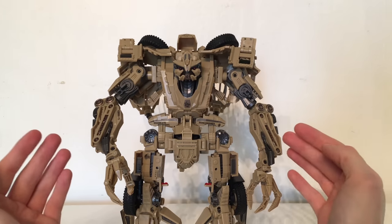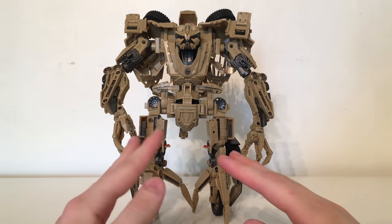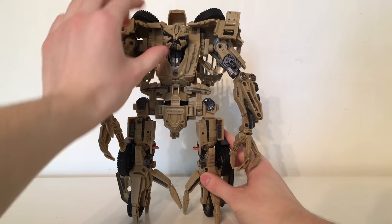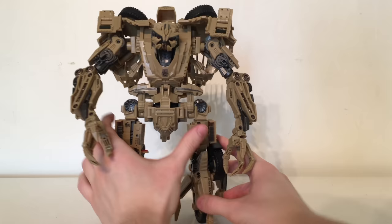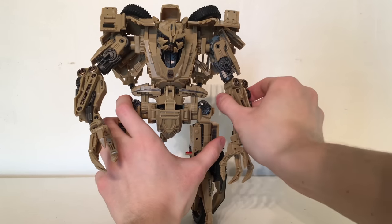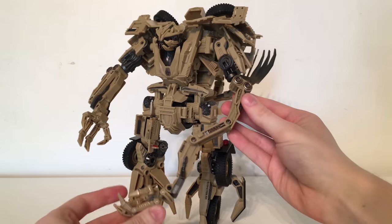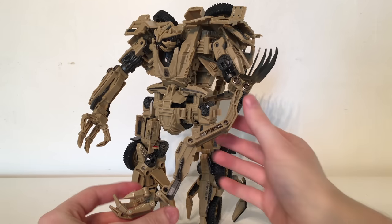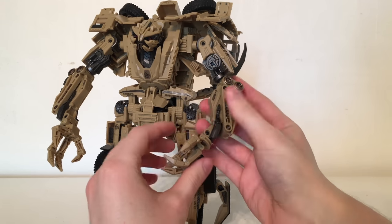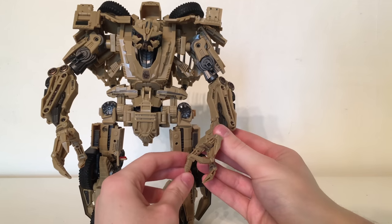Turning to the articulation — despite being large and slightly bulky in certain areas, the articulation is not hindered whatsoever. The head is on a ball joint so it can look upwards, downwards, side to side, and twist left to right. Due to the transformation hinge, you can get him looking upwards and downwards also. The arms are on ratchet joints so they can ratchet forwards, backwards, and out to the sides. There is a rotation just above the elbow with a 90-degree bend there as well. The arms can actually extend — while I'm not entirely sure that's accurate to the movie, this was a feature present on the deluxe class figure.